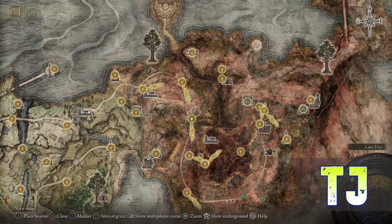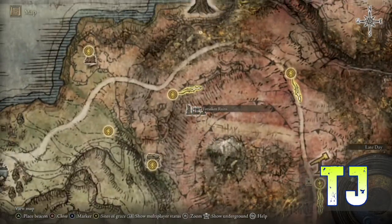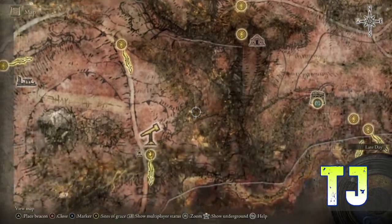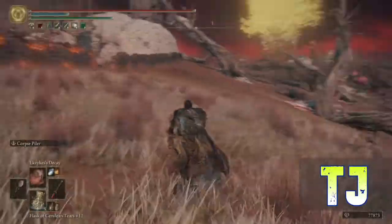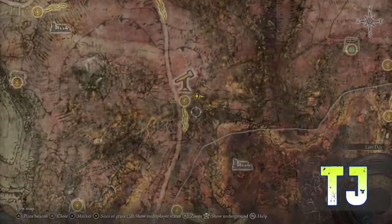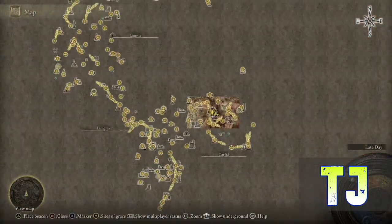Gale Tunnel — we've already been through Gale Tunnel. I've got Moonveil; if you haven't, you can go get it. Also in the Forsaken Ruins is the St. Trina Sword — go ahead and grab that if you want. It's down in the ruin, inside. Where we're going to be heading is this way, making our way to the cave of catacombs.